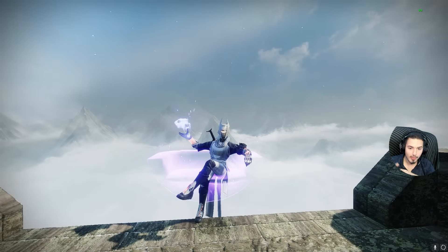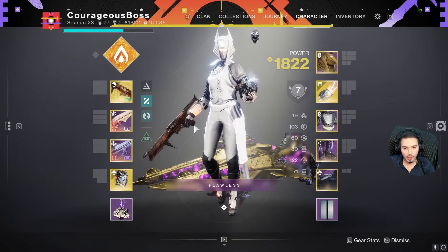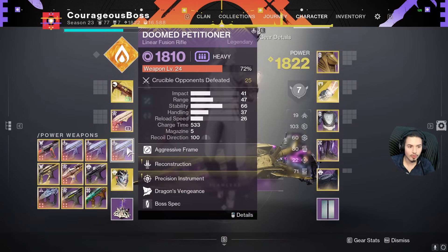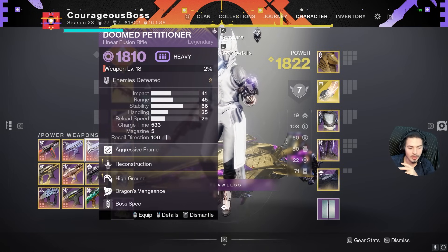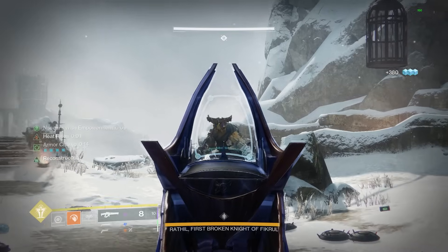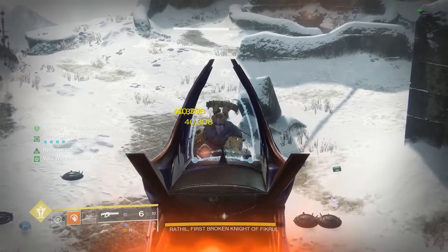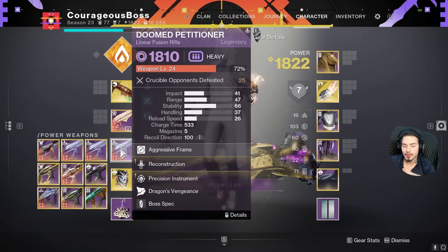Hello everyone, welcome back to my channel. This is the second time I record this video — the first time was 42 minutes, so I'll try to skip some less useful information and go through this more efficiently. Today's video will be about the new linear fusion rifle. I'll be calling them LFR. Doomed Petitioner — I have crafted three: one with precision instrument and recon, one with high ground and recon, and a third with enhanced surrounded and reconstruction. The one with surrounded is the same as Briar's Contempt; the high ground one will be the same as a firing line Storm Chaser and will be the subject of a future video.